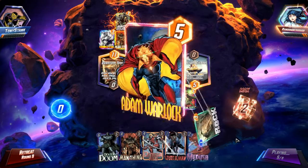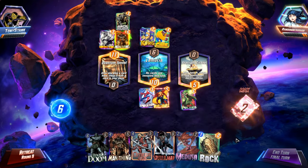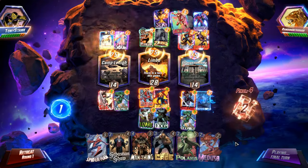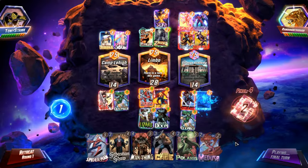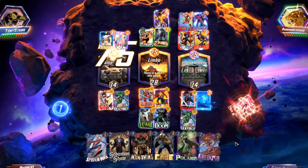Often the difference between winning and losing a Snap game can come down to having that crucial card in hand, and Adam Warlock can make that happen for you just in the nick of time. If you play a game with Limbo and get a seventh turn, congratulations, you just won the game.